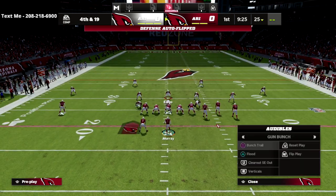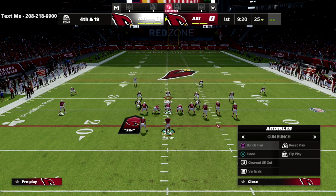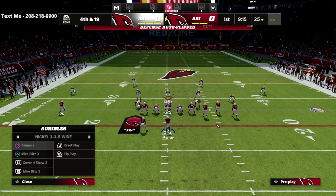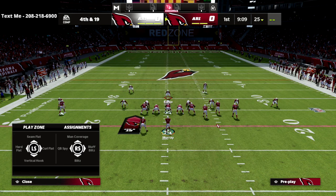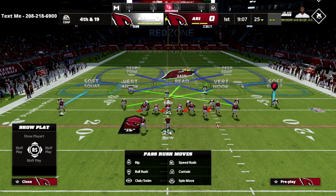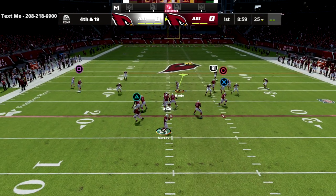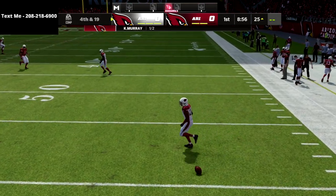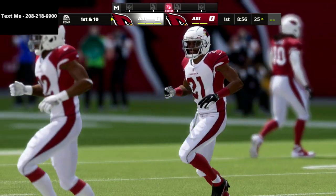The biggest reason this concept is so good is it does a really solid job taking away the major threats that the Gun Bunch can bring — it takes away the corner routes, the crossing routes, the verticals, and the wheel routes. The beauty of it is you force them to check down, and corner routes really aren't a possibility out of Gun Bunch. That's why I think this defense is super effective.